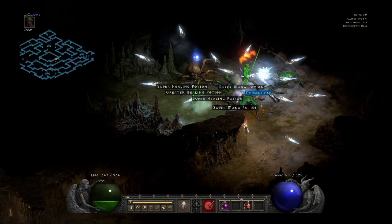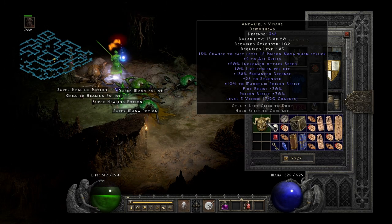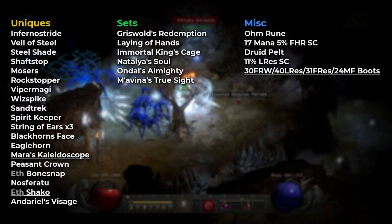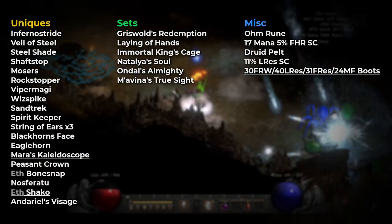And lastly, the unique Demon Head. I was really happy to close the finds with this one — Darius Visage, even though it rolled only 26 strength.